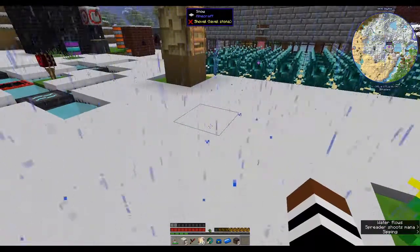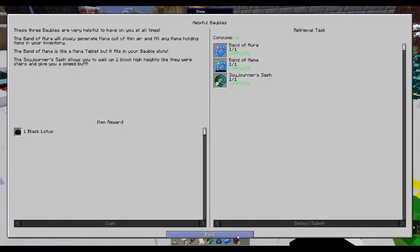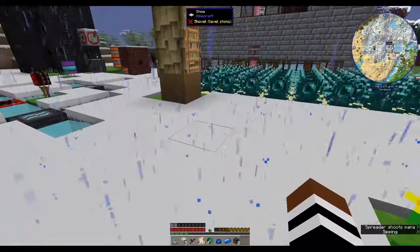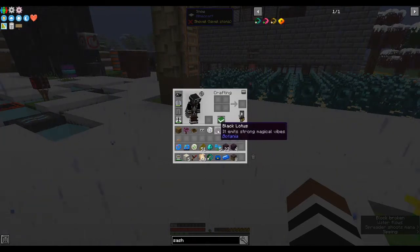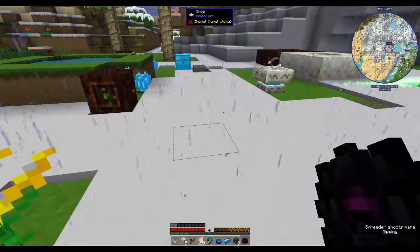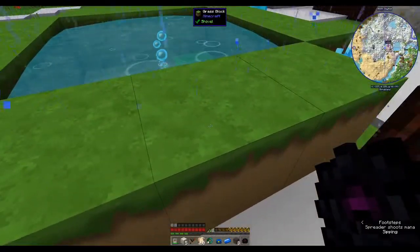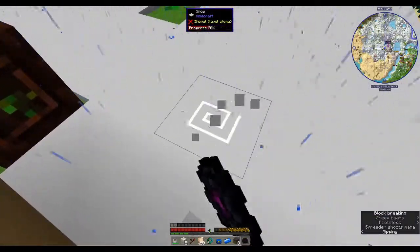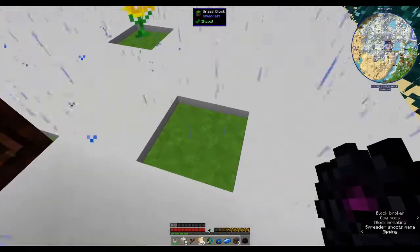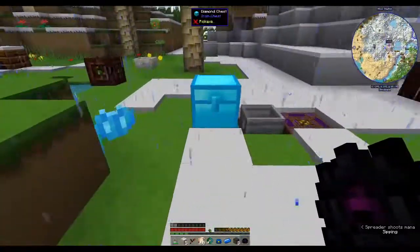We were supposed to get something - did we collect? I guess we did. Oh, the black lotus - that's what we were supposed to get for that one. Did we get the black lotus? I have no idea what the black lotus does. If we put it up here... we can't even plant it. I have no idea what it does, so let's just put it in the chest.